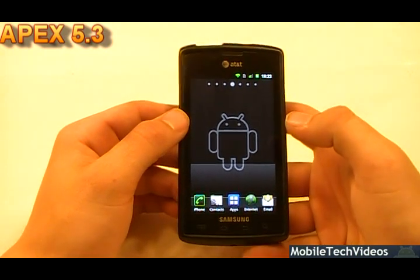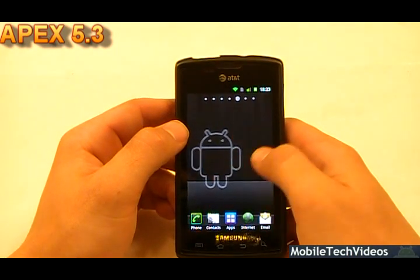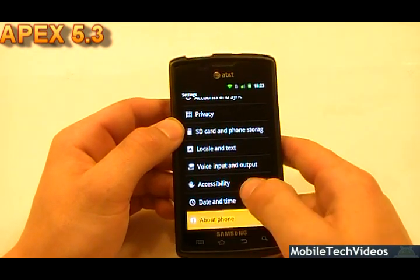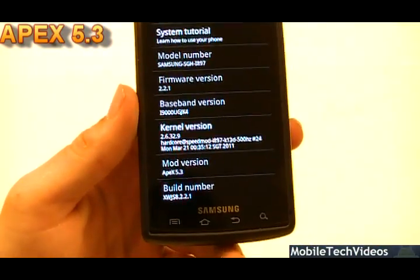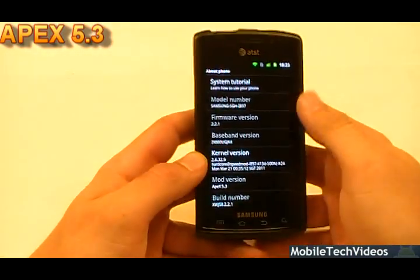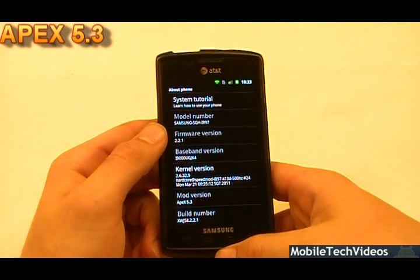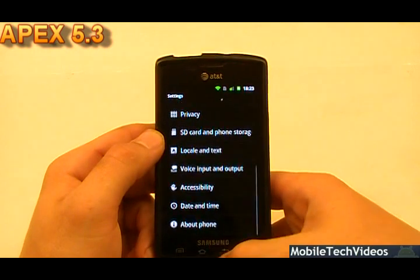This is JS8 based, which is a pretty recent 2.2.1 build. As for the kernel, it's running the speed mod kernel which most Captivate ROMs do. About Phone shows JK4 modem, speed mod kernel — Apex 5.3 based on JS8. In comparison to Firefly from yesterday, a lot of it's the same, but it's based on a different build: 2.2.1 versus a KB1 Rogers-sourced base.